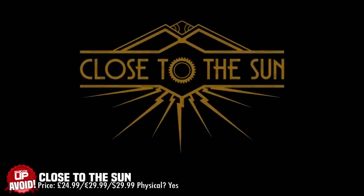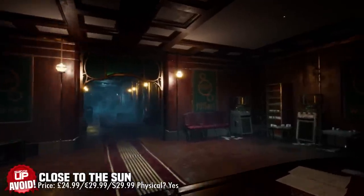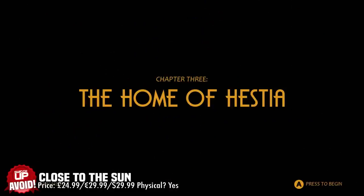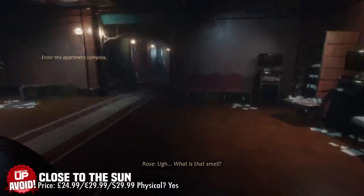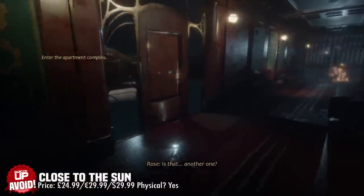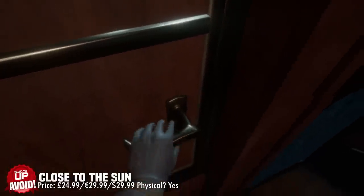Next up we have the interesting Close to the Sun, which from the initial eShop images and trailer looks to potentially fill that Bioshock-shaped void on the Nintendo Switch. You begin your story as Rose Archer, who boards the Helios in search of her sister Ada. When she realises that might have been a grave mistake, everything begins to go slightly wrong. It's a first-person horror adventure title with some puzzling thrown in for good measure.